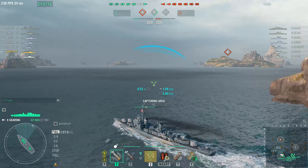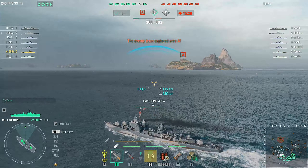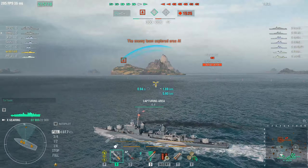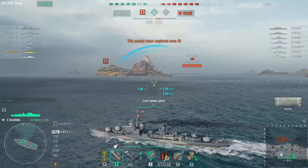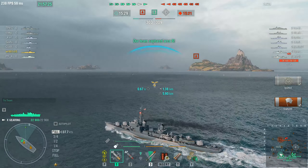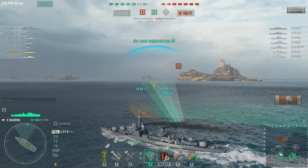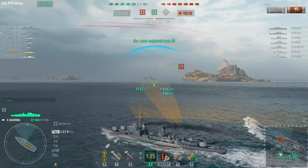I think he went to A. Look how fast they're taking it. Yeah, but Shimakaze with speed boost can do like 45 knots. Puerto Rico's headed free. I'll probably hit him full broadside and do like 2,000 in damage on him.